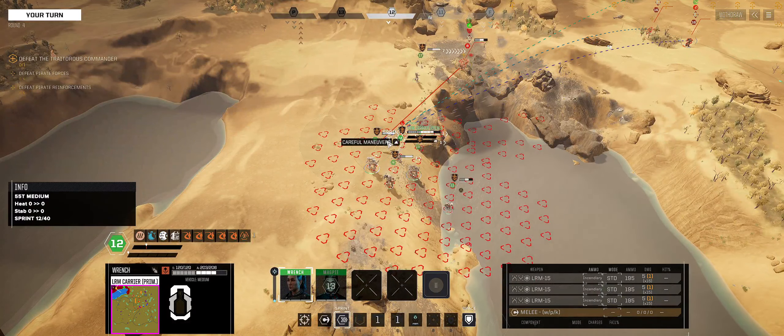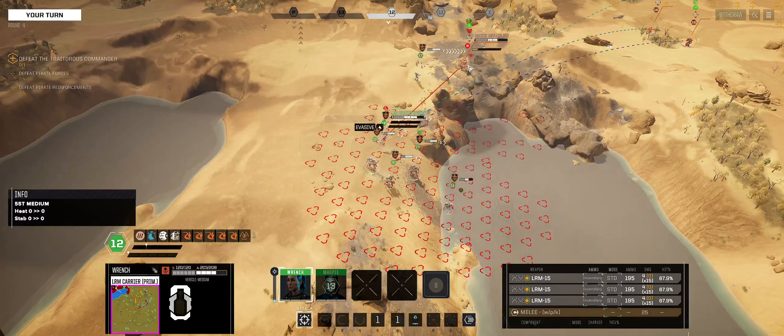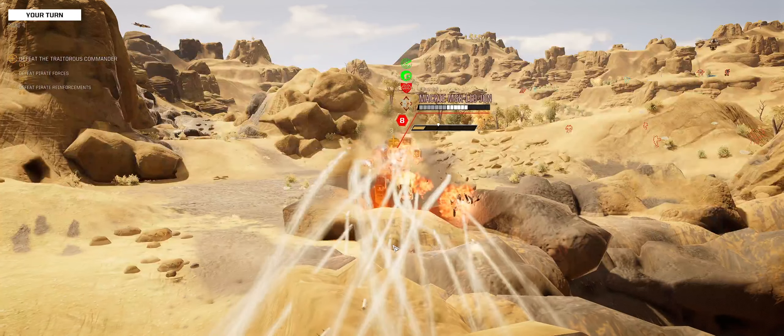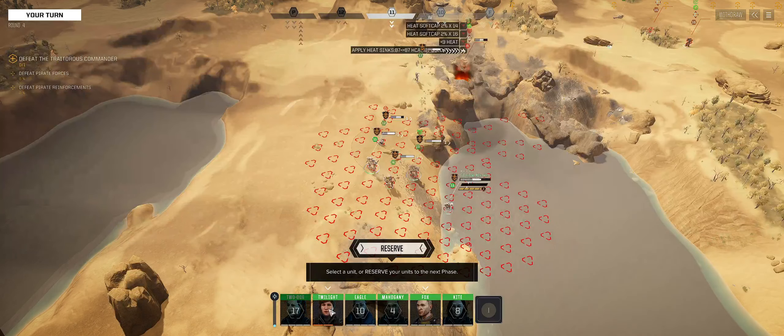Careful maneuvers first — let's move it this way. We want to heat him up again. Great hit chance. Fire away. The more we heat this Mackie up, the better.